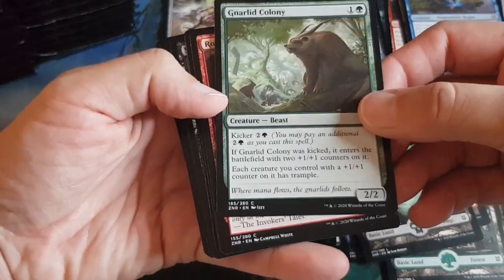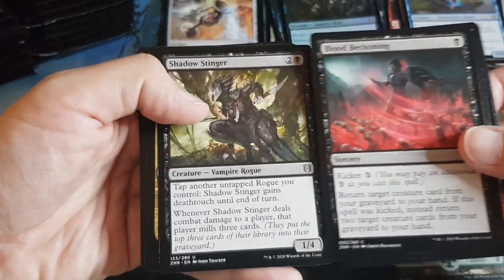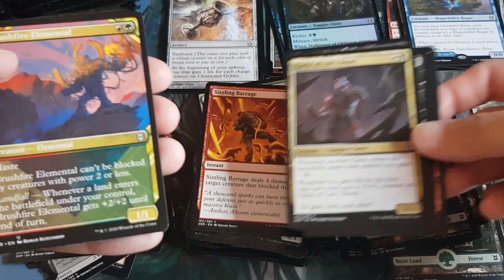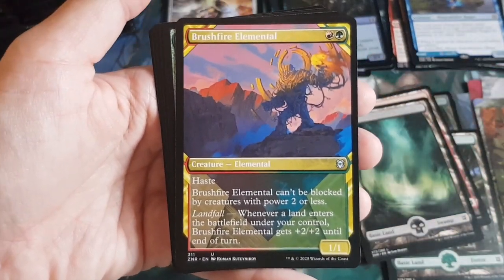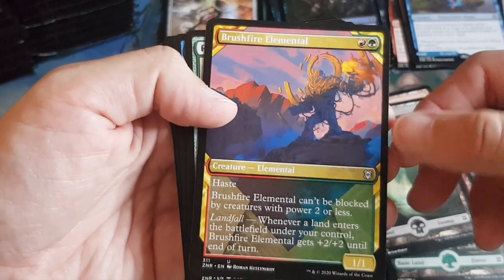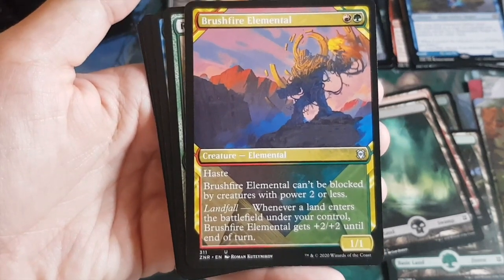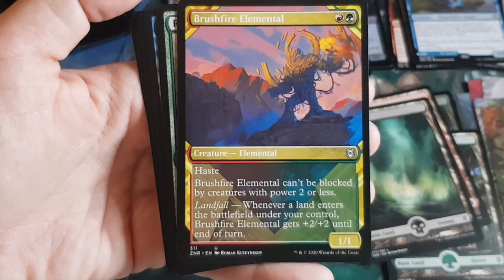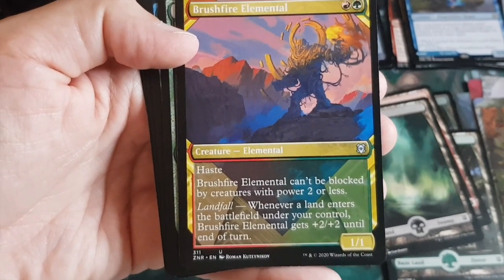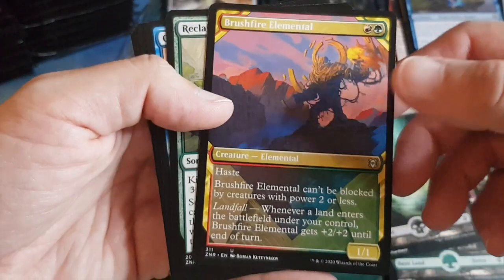Connected commons and uncommons for this pack appear to have a kicker theme. Head turner slot: Brushfire Elemental with a landfall trigger — certainly a head turner. Comparing art styles: the Ikoria showcase cards had outlines and a more distinct drawing style, while these Zendikar ones go for more of an artsy travel-poster vibe. Both colorful in different ways.